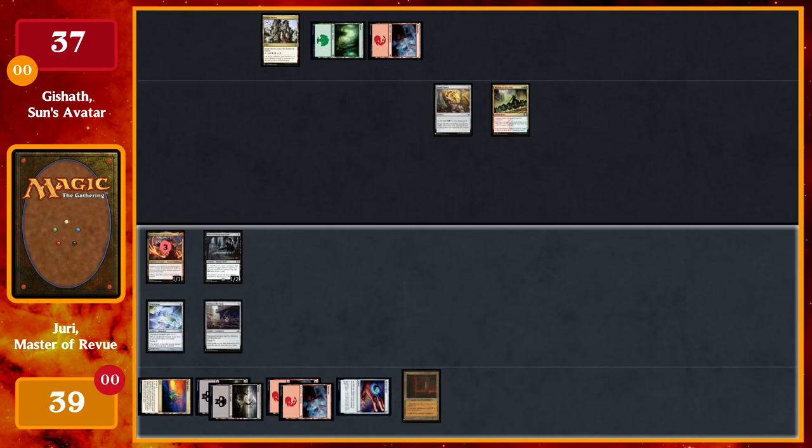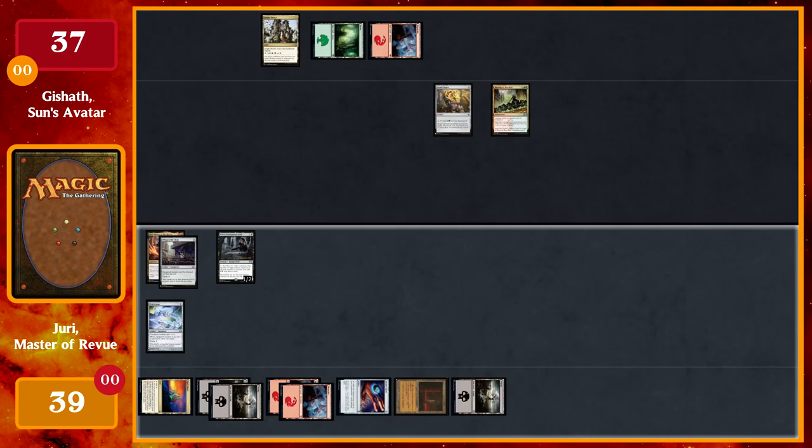I'll grab a Swamp. With two mana to play around with, I'll pay two to attach Whispersilk Cloak onto my commander, go to combat, and swing with Juri — who's currently a 4/4 — for four damage.